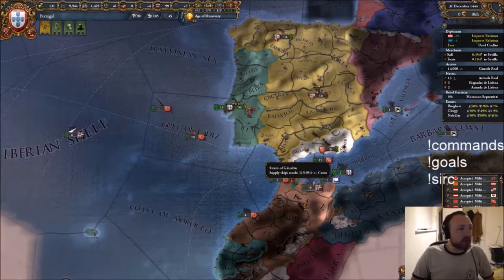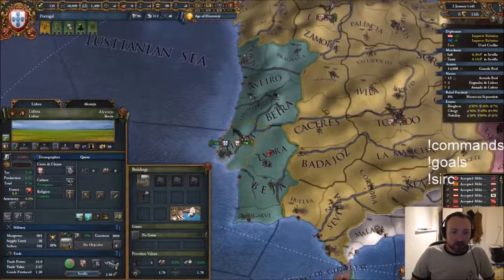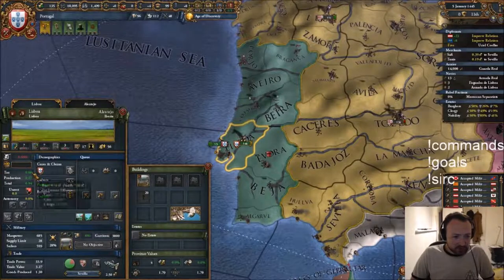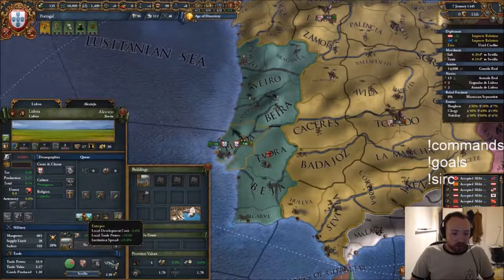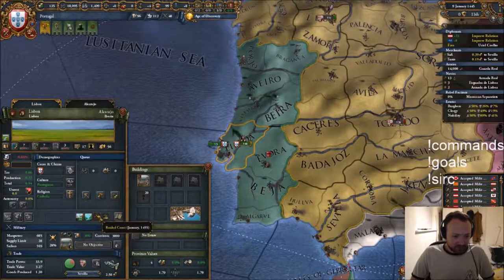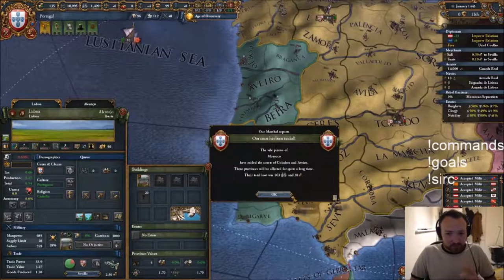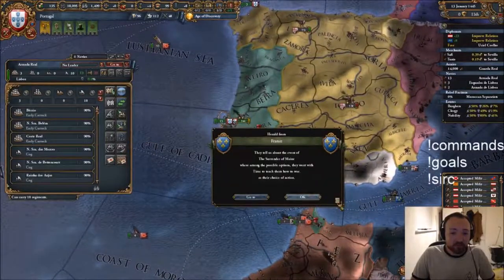There's lots of other mechanics as well. Each province has a religion, a culture, a tax modifier, production modifier. It's got a nice port, a lovely river, it's been raided, and it's got some trading going on. These pirates - seriously. Where's my fleet? Let's go deal with them.